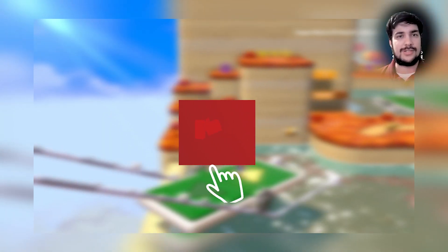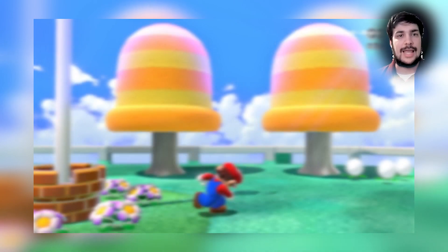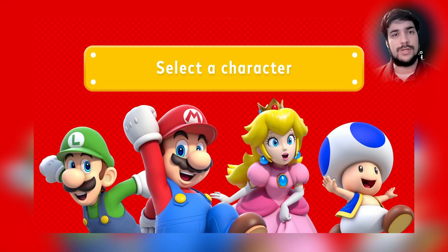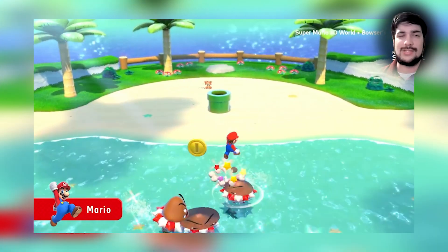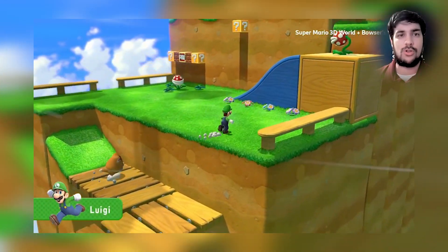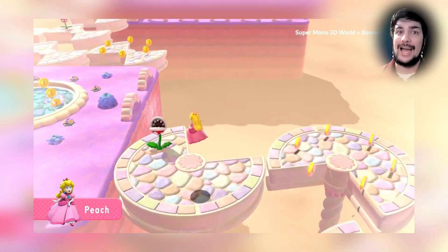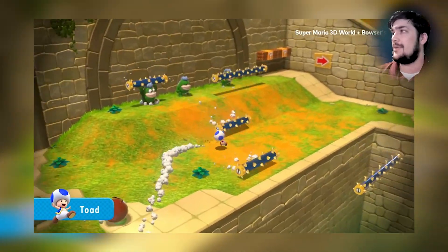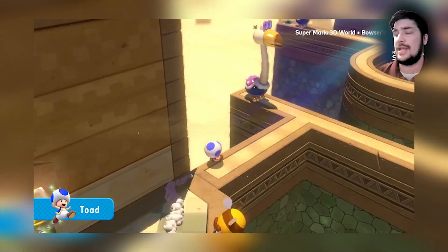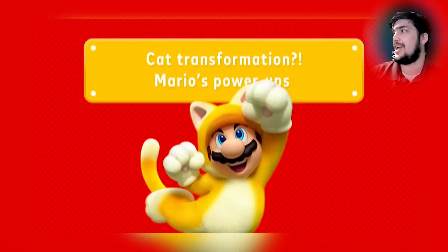Bowser's Fury explores an alternate story of why Bowser is so huge, covered in gunk, and attacking everything in sight. You get to explore an open world map with different levels and challenges, using the Mario 3D World mechanics. It's definitely worth it on its own — it's not the longest thing, but it's worth your time, especially if you've enjoyed Mario Odyssey and you enjoy open world Mario. And Freddy, I know you've been excited for the game, having missed it on the Wii U, but now it's available on the Switch — great to see you finally giving it a shot.